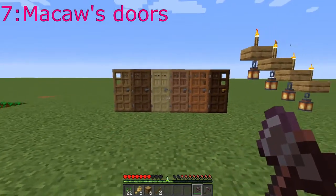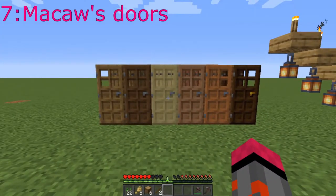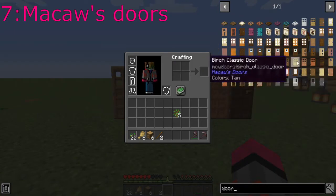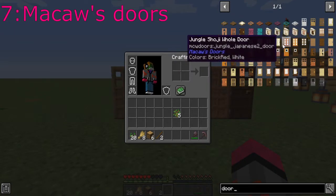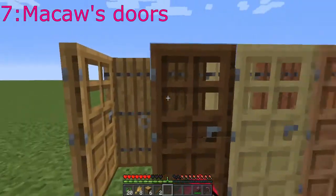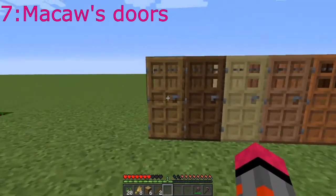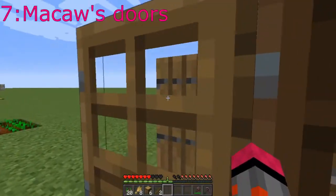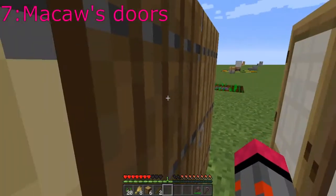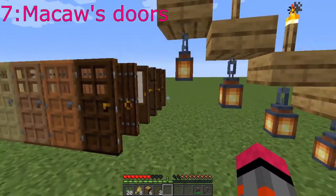The seventh mod is the Macaw's Doors mod. I'm not 100% sure all the doors it adds should be in the game — like if you look up 'door' it adds all these different doors. I like the shoji doors, but I'm here for enhancing the vanilla experience. What I want to show off is that you can make all the vanilla door styles in any one of the woods. Here's the oak door in all the different styles, like the classic door. Here's the solid door that's usually just spruce. Here's the birch-style paper door on all the different wood types. I think you should be able to make all types of doors in every type of wood.